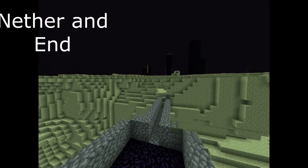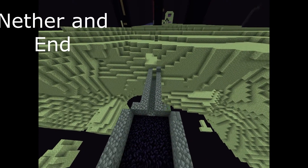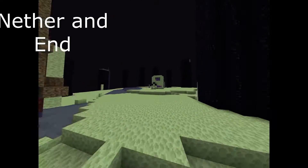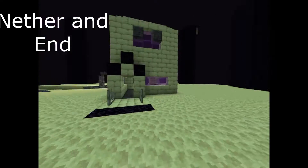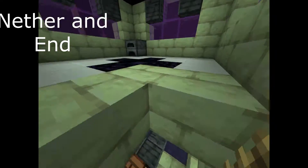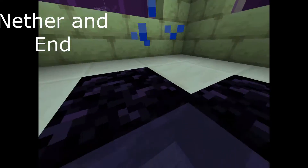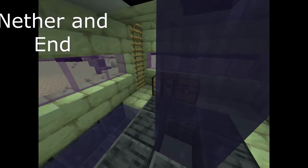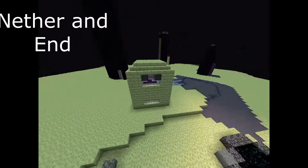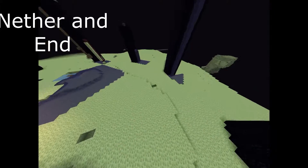Last, we have our End. This is our spawn pad — we blocked it up so we don't fall in the void while walking over. It's kind of destroyed but at least we have the nice little end house I built. Very simple design — infinite water source so you can scare off those endermen. There's an obsidian roof so the dragon can't get inside, though he still can if he tries enough. That's really all we have done there.